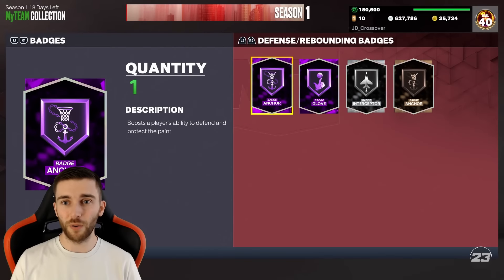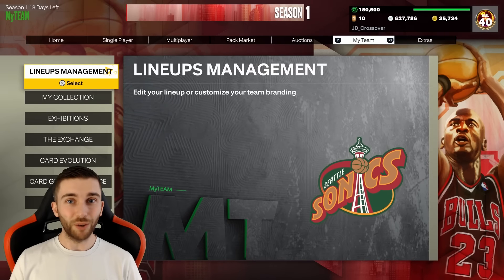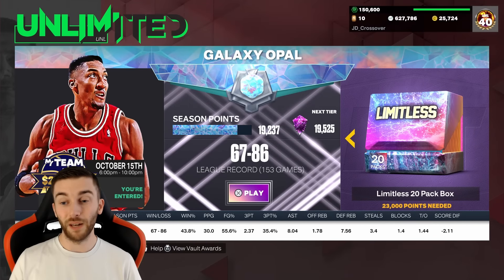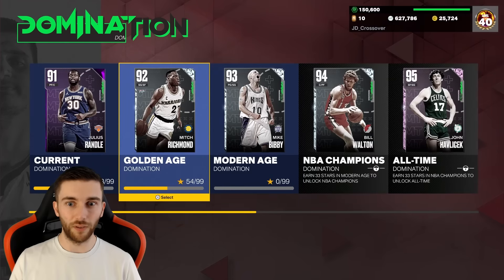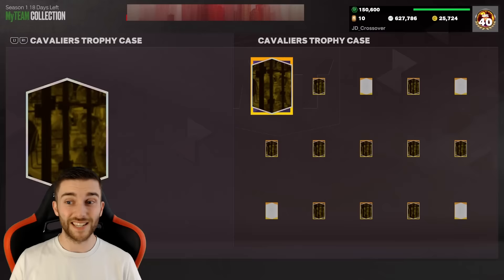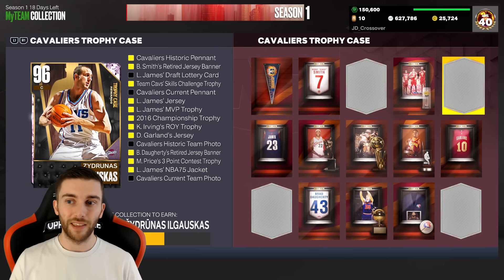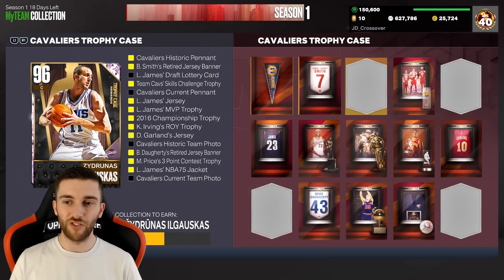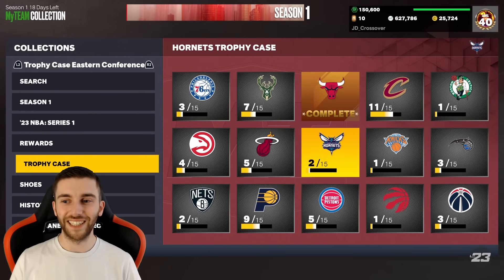We'll see what extra badges we pick up tomorrow - we've got to pick up Clamps tomorrow. We'll have Clamps, Glove and Anchor for Steph potentially. We could maybe make quite a bit of MT already. In the next few days we'll keep working on Domination and we'll have this option pack again soon, which is nice. We just can't get ourselves another trophy case player - it's now been over three weeks. We're over halfway into the first season and there's still no guaranteed way to get a single trophy case player, which is pretty wild.